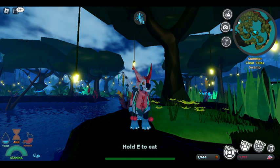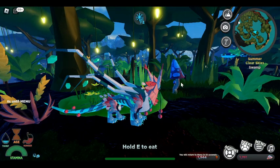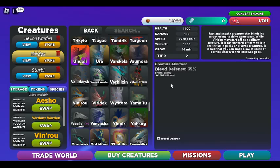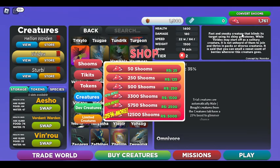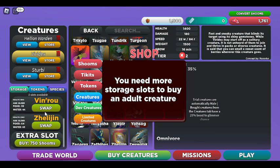So this is how you get the Veridex. If you're already playing as a creature, click the menu button to go back to the menu. Also, this creature is pretty big for a tier two. When you go back to the menu, click the Shoom button up here — or the ticket. You can buy Shooms for Robux, tickets for Robux, and tokens for tickets.